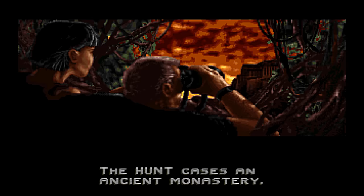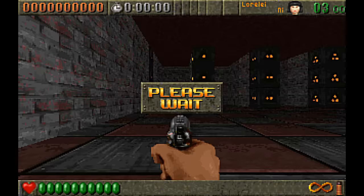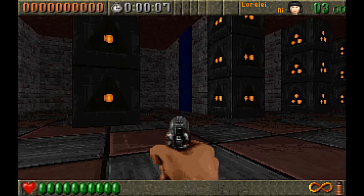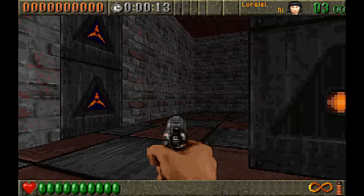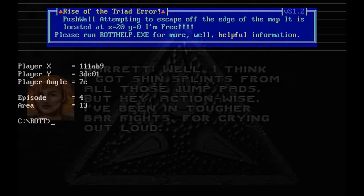Rise of the Triad just oozed personality — and it was the personality of the developers behind it. You almost felt like you were in on the game's development, especially when you found an in-house joke which left you wondering what the hell was going on. One of the levels, called 'This Causes an Error', features moving walls. The problem is if they left the playing field it would cause an error, which had to be tracked down and fixed in TED. One day Joe Selinski encountered it and shouted 'I'm free!', which inspired Tom Hall to draw up an image of a push wall exiting the game. Rather than eliminate these errors, this image was incorporated as an error trap and a level was created intentionally to demonstrate it. Rise of the Triad just didn't take itself seriously, and I love that.